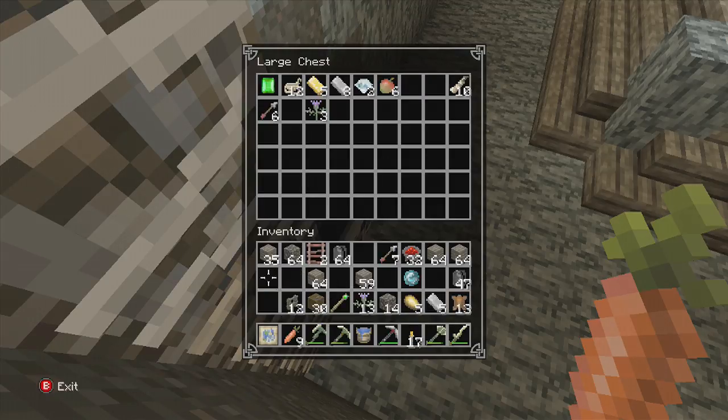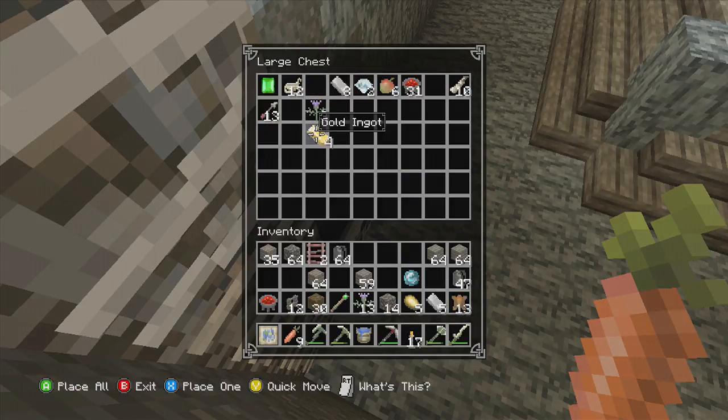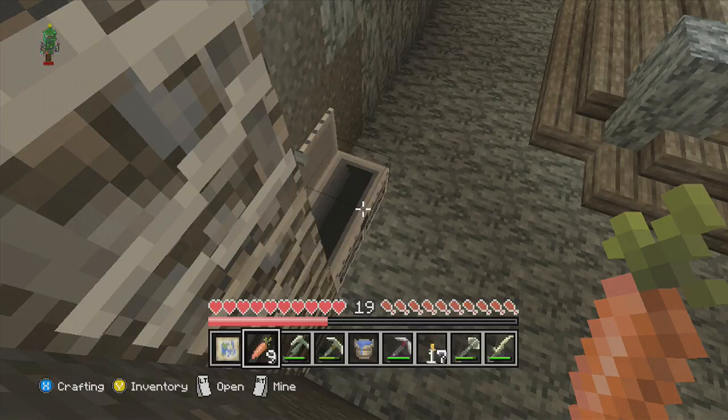Bones, string, arrows, redstone — you go in there. Actually, I need one of you. I think I need one gold now. Let's get rid of some of this stuff. I have two arrows, that's nice. I'll keep that in here, put that in there.